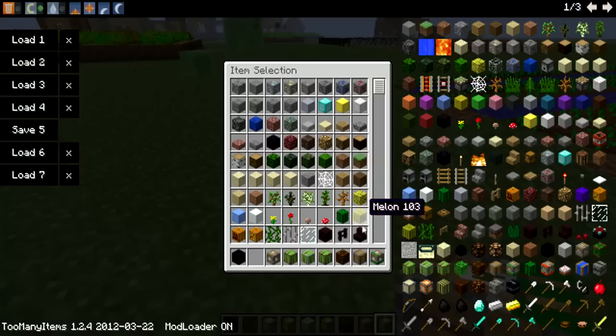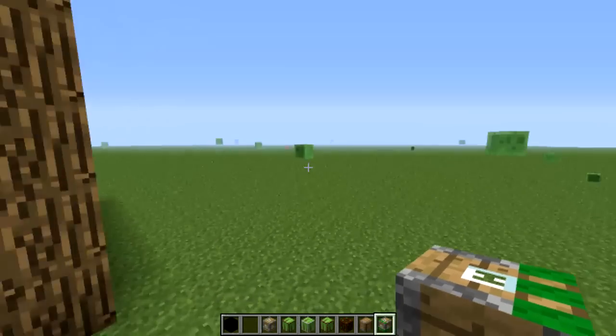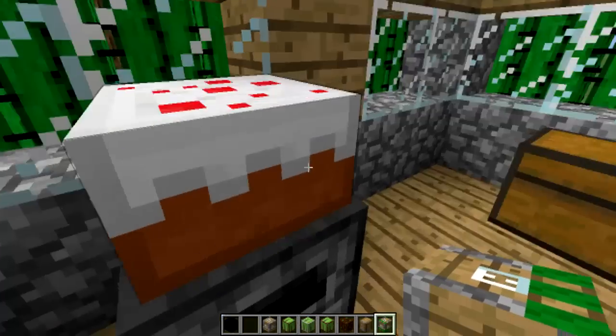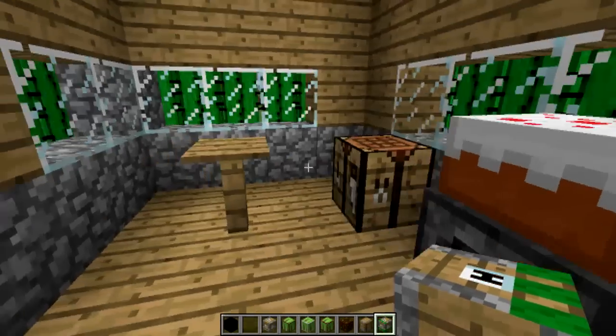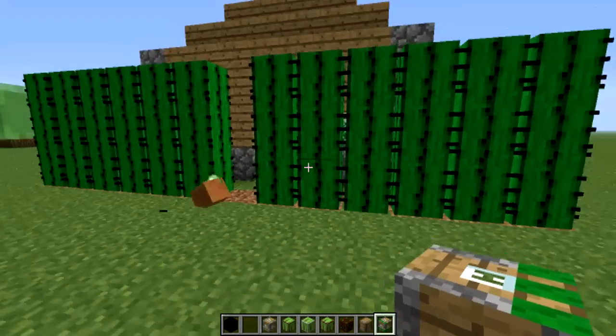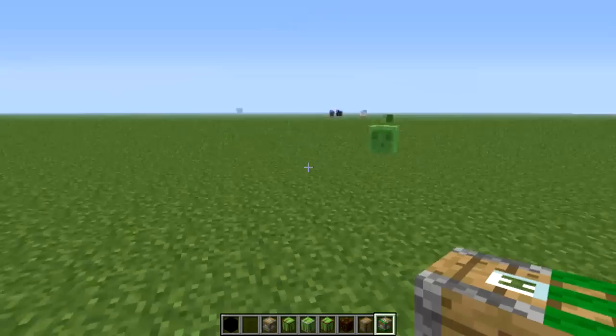I think this is the workhouse. No, this is the cactus trap house — wow, I'm really wrong today. Cactus trap house: same as a normal house, but when you walk outside it has cacti, which just killed that poor innocent swine.